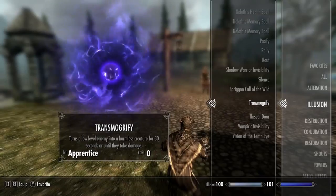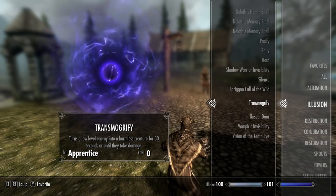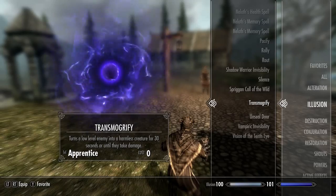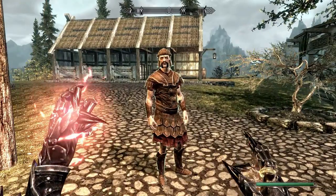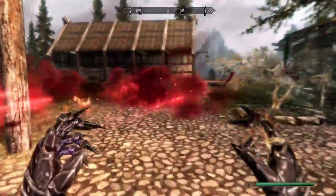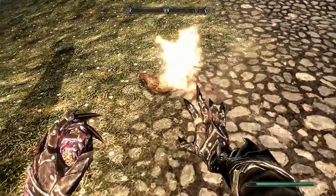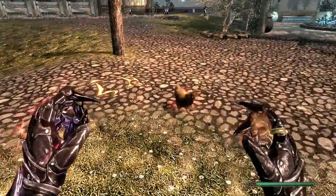Next up we have Transmogrify — it turns a low level enemy into a harmless creature for 30 seconds or until they take damage. This is an apprentice level spell and it costs zero magicka to cast. It turned them into a chicken! Let's try that again — chicken again.